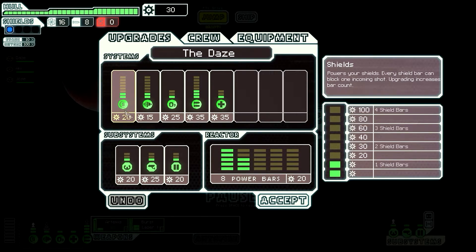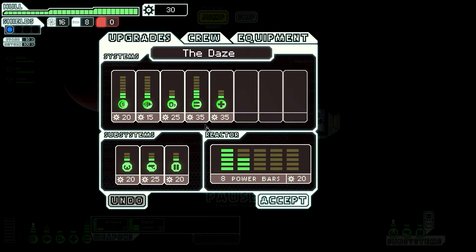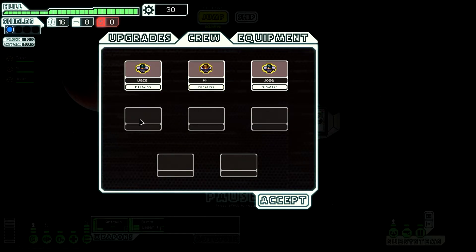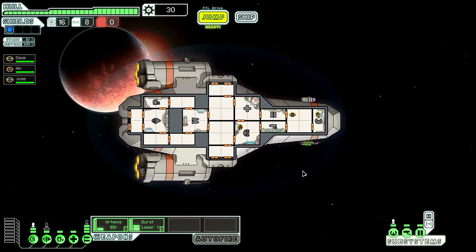These are the door systems — all these systems you can upgrade. You can always upgrade the systems by going into ship and upgrade; each part costs credits, or scrap. You can also upgrade the power bars, and everything is upgradeable. Here you have your crew; you're allowed up to eight crew members. And here's the equipment that you have — it's really complex, but it covers every detail, which is good.